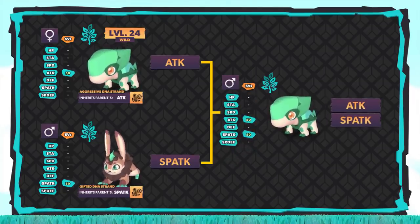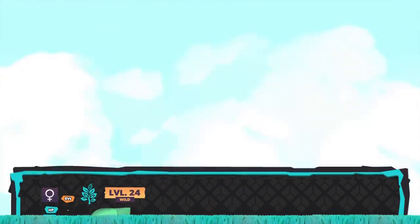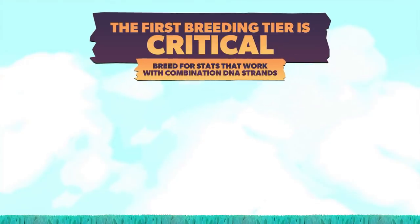In a perfect world, we'll get a baby male Crystal, which will allow us to pass on the egg move. However, if we do not get a male and get a female, don't worry — you can continue breeding through tier 3 and hope to get a male along the way. One thing to note: the first tier in the process is critical. Always breed for two stats that work with combination DNA strands.